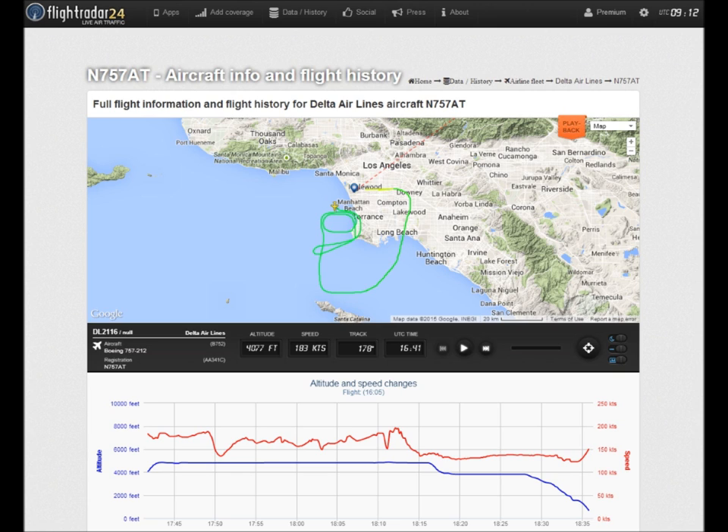SoCal 21-16, SoCal Approach. Flight 070, radar contact, maintain 5,000, state the nature of emergency. All right, stand by. 21-16, when you can, fuel and souls, please.